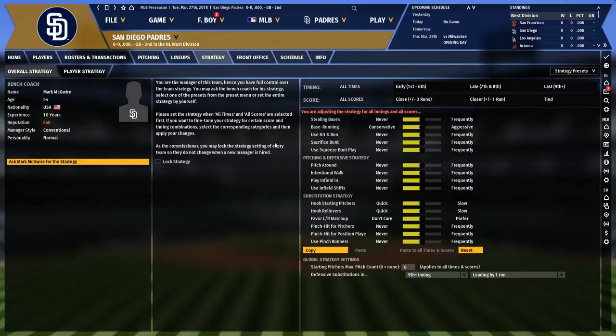Don't confuse 'conventional' with old school — how teams are managed today is very different from even 10 or 20 years ago. So if we ask McGuire for a strategy, he'll give us what's conventional for today's MLB. Over here we can see these presets up top that we can choose from. Right now everything is in the middle as far as stealing bases, using the shift, working lefty-righty matchups, hooking relievers, hooking starters.